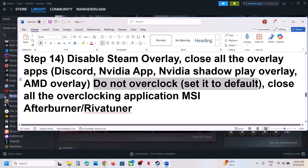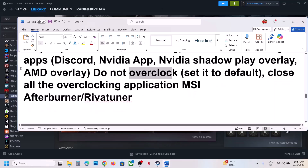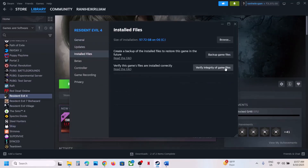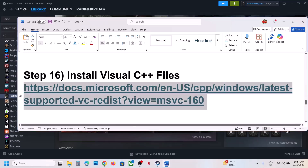If that does not work, do not overclock. If you have overclocked your system, set it back to default and close all overclocking applications like MSI Afterburner, RivaTuner, or any other overclocking software. The next step is to verify the game files. Click on the game, go to Properties, go to the Installed Files tab, and click Verify Integrity of Game Files. Once verification is 100% complete, launch the game and check.